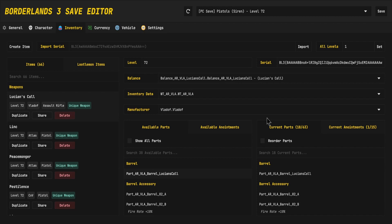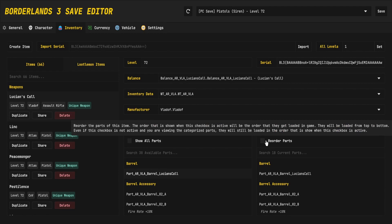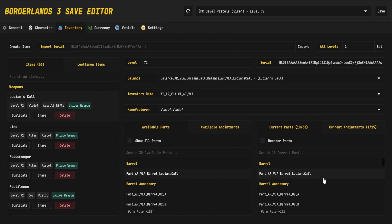Stacks Editor has quickly become my favorite, being the first GUI editor and the first GUI editor to allow you to reorder parts, which is a fantastic thing for anybody that's modding weapons. Weapons work in the order that their parts are listed.